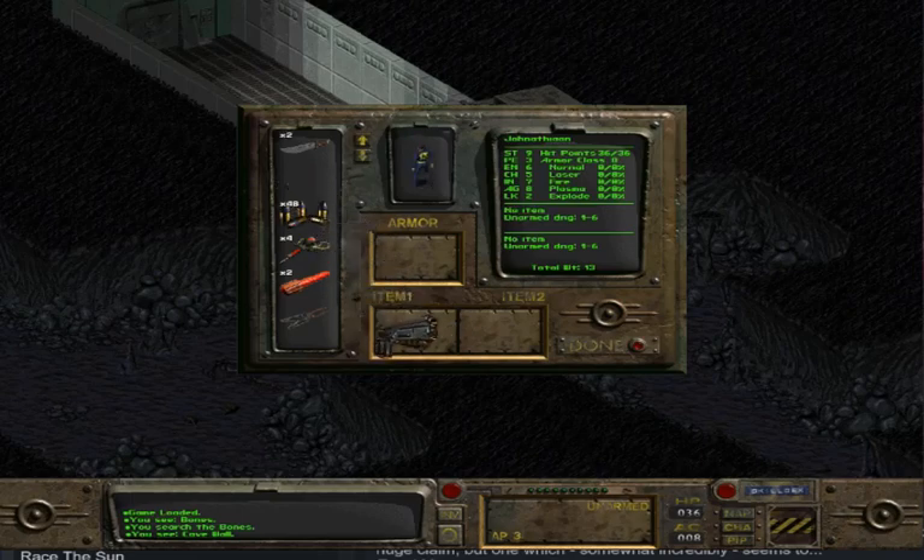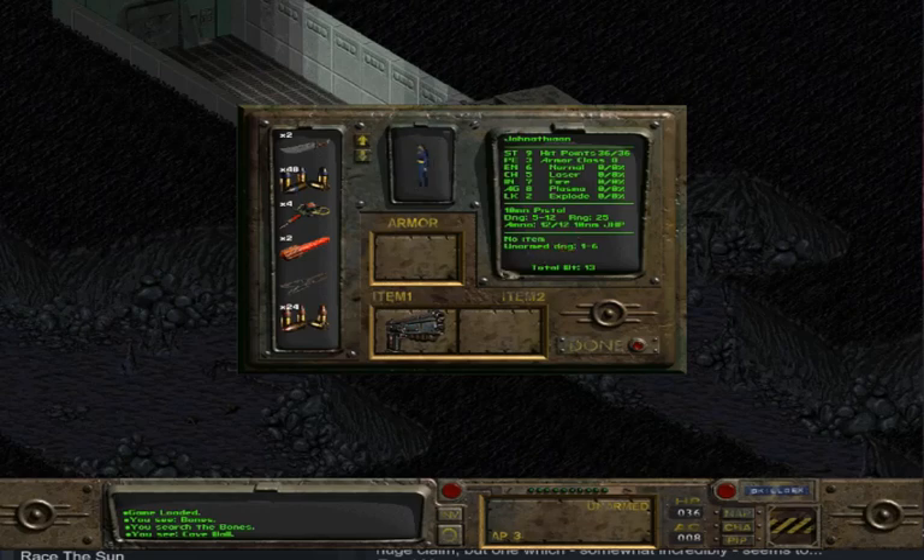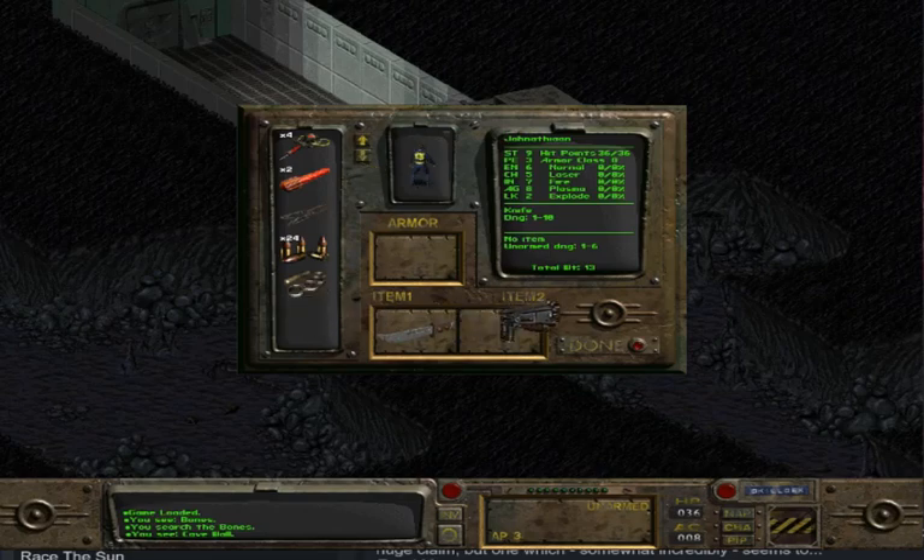Guns aren't as good, but it seems my 10 millimeter pistol would do more damage than my knife — 5 to 12. The spread on this knife is nothing to sneeze at; the gun is more consistent but that knife is a vicious mother. I don't know what these other items are and I really want to know.